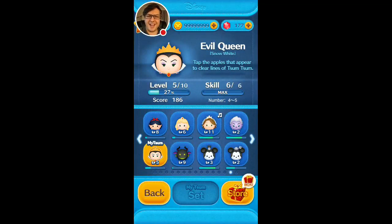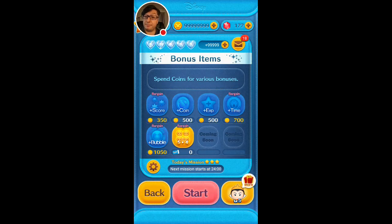Hello everyone, Moo here with another gameplay video. This time we're looking at the Evil Queen. I haven't played her very much — she's only level five, so that's probably four or five games. Essentially, what she does is create apples on screen; you tap on them, they explode, and you kill a bunch of zooms. She creates magic bubbles kind of like White Rabbit. Instead of just talking about it, I'm gonna play and show you exactly what I mean.